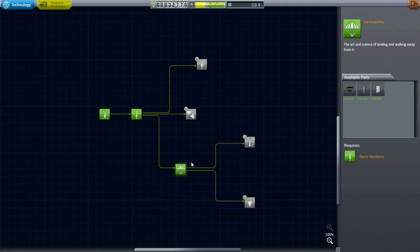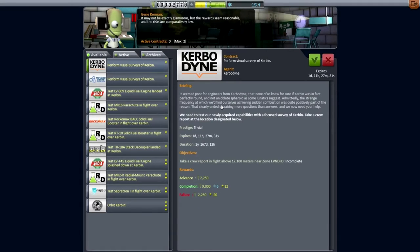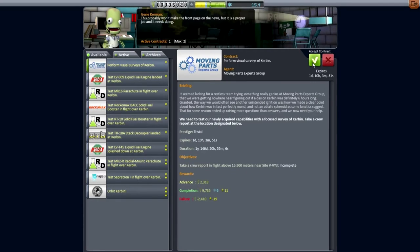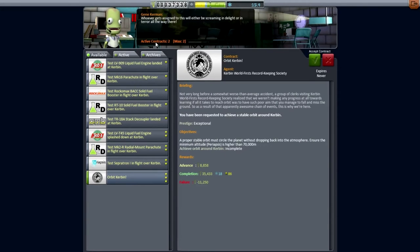For now we can stick to Career Mode. I've unlocked Survivability, which sounds essential and might help quite a lot. I'm going to go to the Contracts screen and see what contracts we can do to get the funds we need. These are the contracts available: Visual Surveys of Kerbin — I'll do those first since they're new missions added in this version. After that I'll tackle Orbiting Kerbin, but we can only have two contracts at a time.